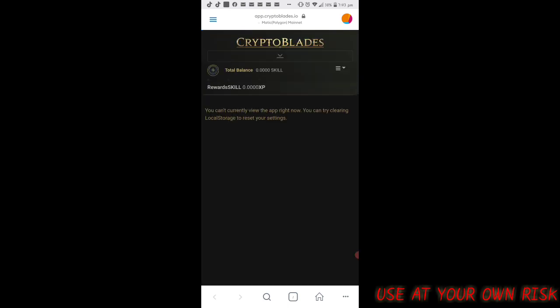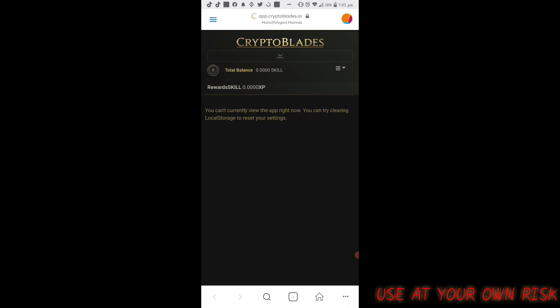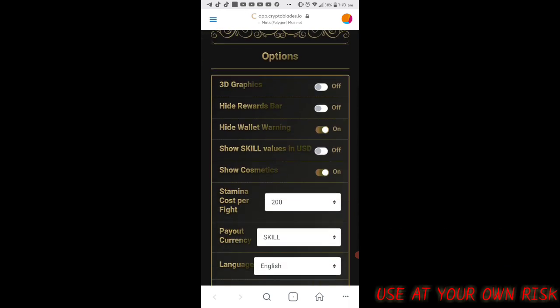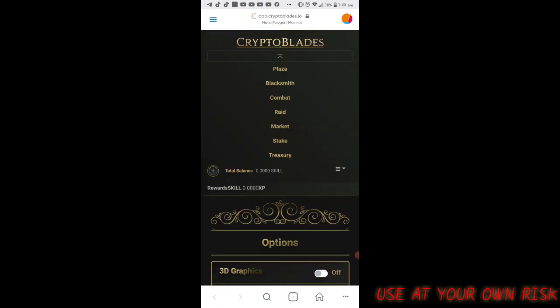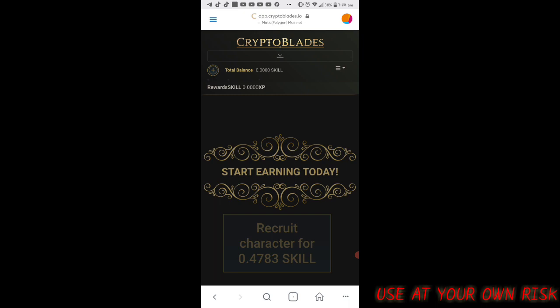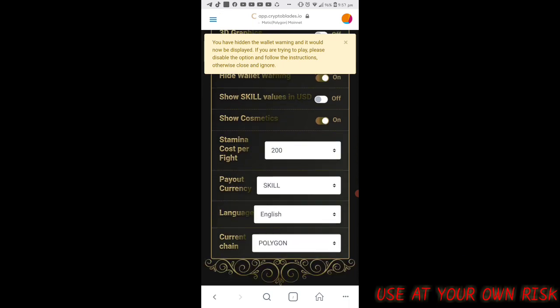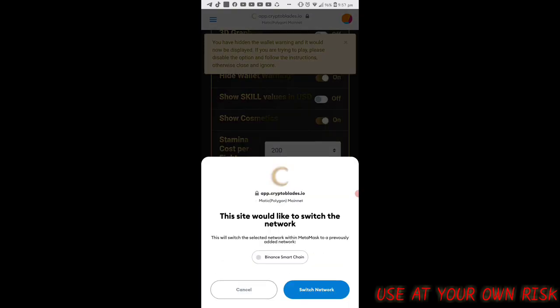If you already have the required gas fees, we can go to the next step which is transferring our characters from BSC network. Here in the Polygon network you can see I don't have SKILL in my balance. So now it's time to go to transfer — we will go back to BSC network by clicking the option, clicking the BSC chain, and clicking switch network.